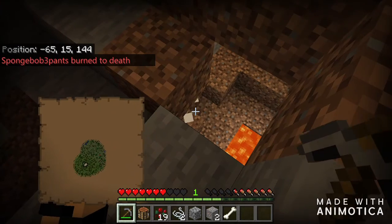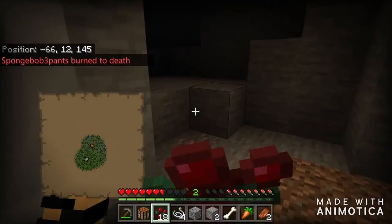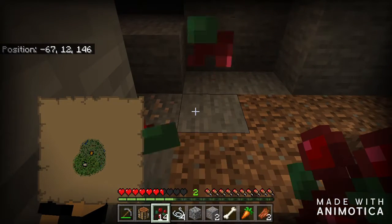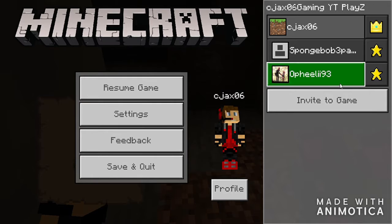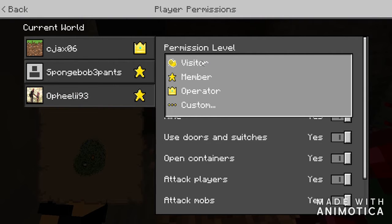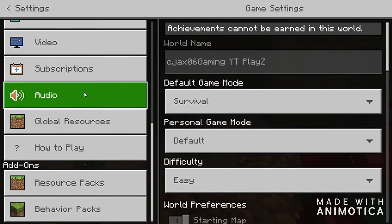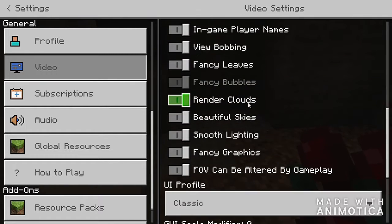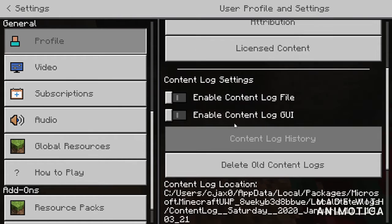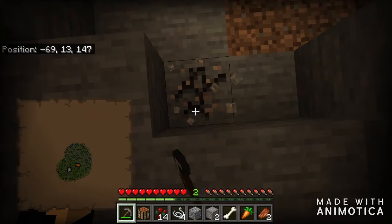Everything burned in your inventory except for your string. Player permissions — we can do TP, but there's a problem. Do you know how to kick somebody from the world? Okay, then we will have a random person in here.